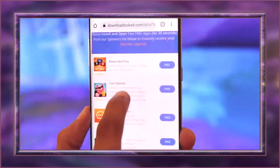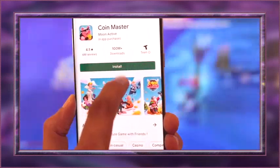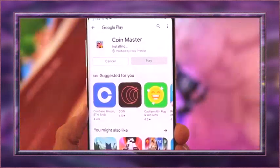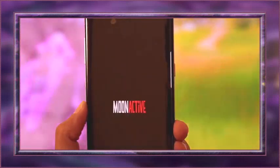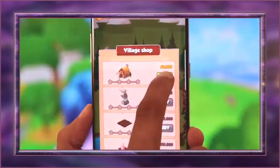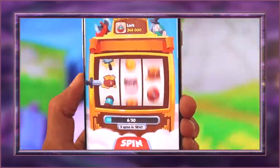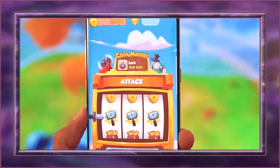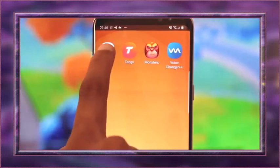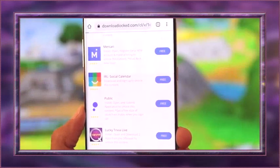As the first app I am going to install Coin Master. After you download these apps, just launch them and do basic interactions. For the second app, I will download Social Calendar on my Android device.